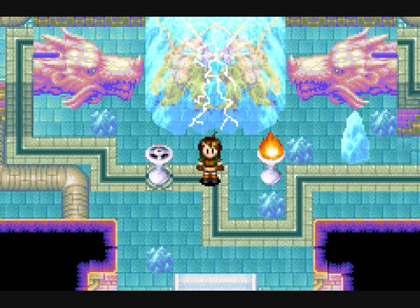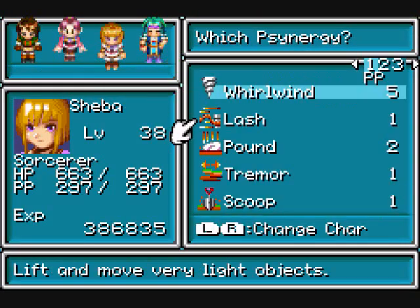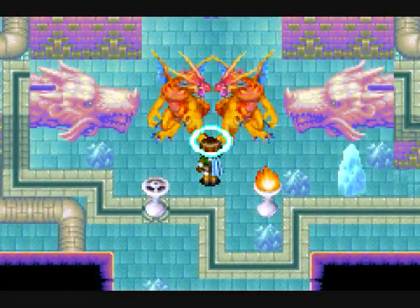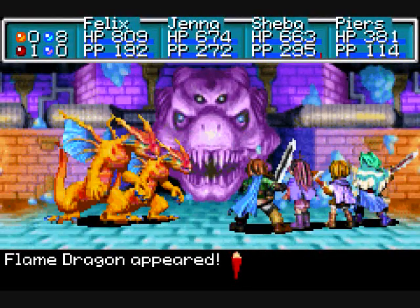Welcome back to Let's Play Golden Sun: The Lost Age. There's something special about this episode. If you count Golden Sun, the first one, and this game, the amount of parts I've done so far is 154. It's actually the same length as my Grandia LP, so this one's actually going to be longer if you consider Golden Sun and Golden Sun: The Lost Age as one game, which it is — because this game is a continuation of the last. In this game I've had a habit of hitting 15 minutes over and over again, since the game just ends up coming out much better.